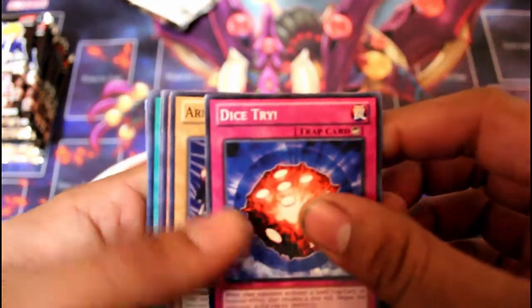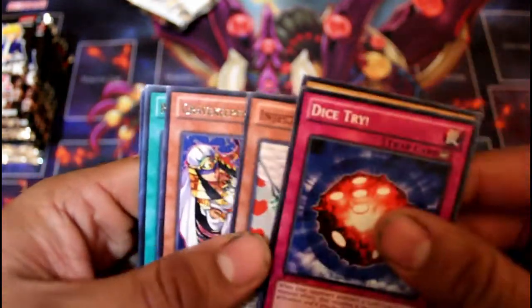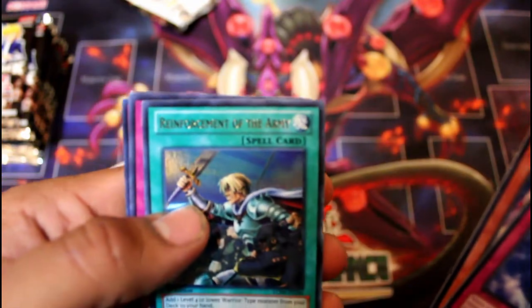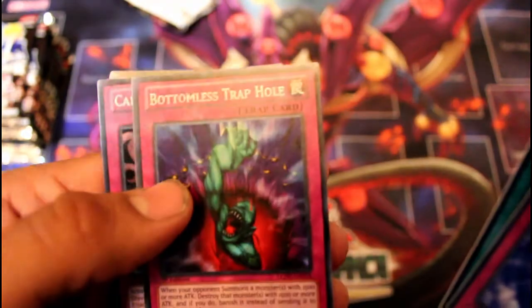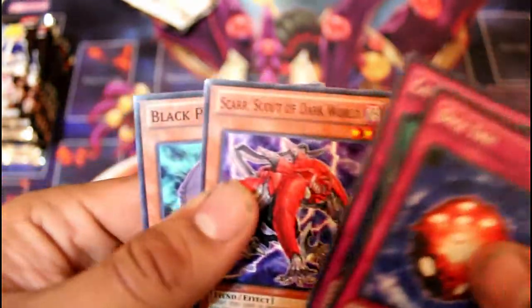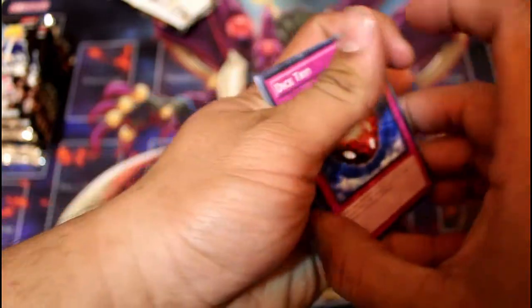Let's go ahead and open up the first one. We have Dice Try, Armored Zombie, Injection Fairy Lily, Grave Keeper's Priestess, Ultra Rare Reinforcement of the Army, a Bottomless Trap Hole in Secret, Call of the Haunted in Super Rare, Scar Scout of the Dark World, and Black Terror.